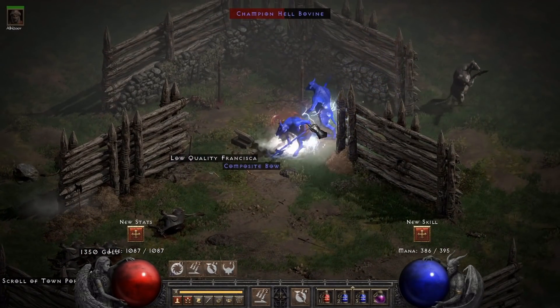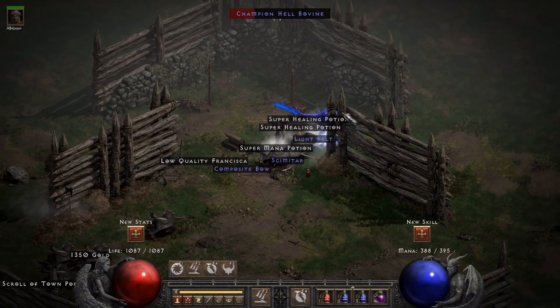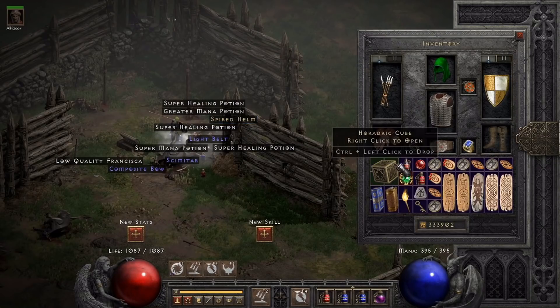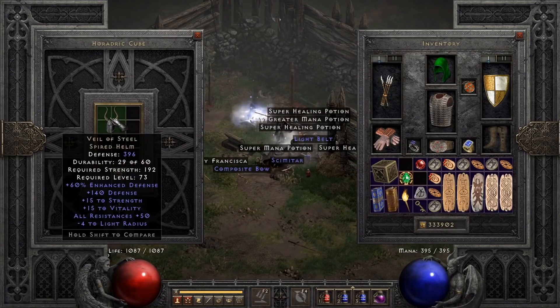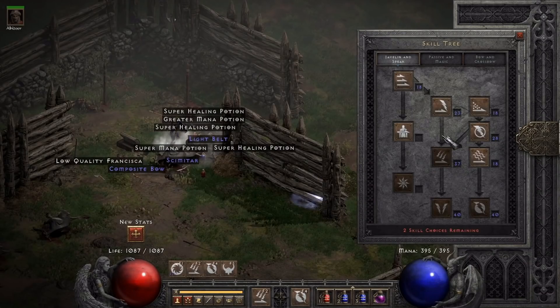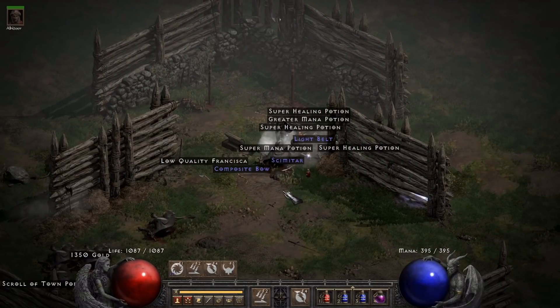Okay, we're in run 31 here and I just leveled, then ran into this champ pack. I was going to finish them off before dealing with the points. And I get the Spired Helm to drop — which is pretty cool. Magic find is pretty decent, so I'm not surprised that I'm getting some drops. This is actually my first veil. It's a decent helm; Nightwing's is probably better. But I haven't gotten either one, so that was a unique drop I figured I'd show.